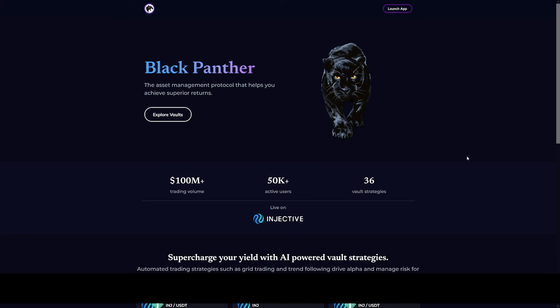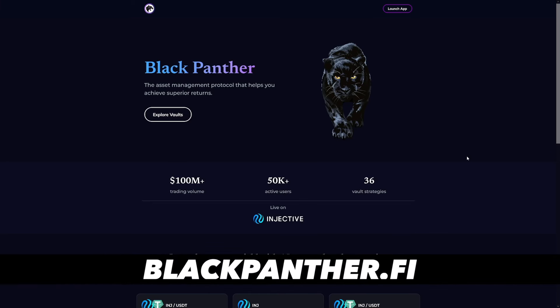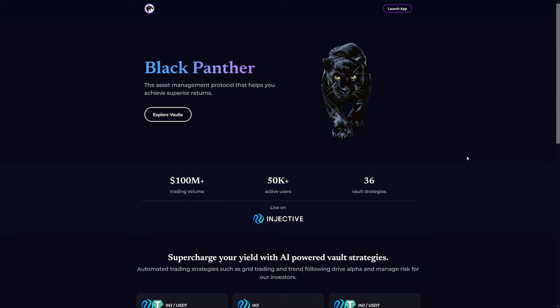The first mainnet airdrop I'm prioritizing is Black Panther. The first step is to stake Injective in their validator. You can also take part in their official point reward system, which will eventually be redeemable for Black — their official governance token when it launches. To qualify, you can stake in their validator and also deposit liquidity into their vaults.